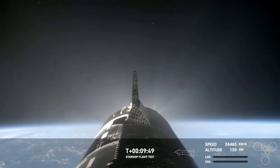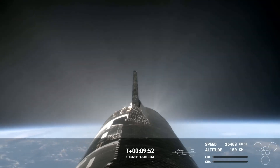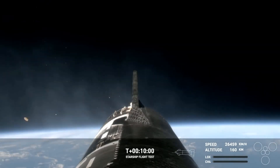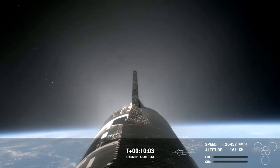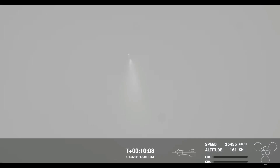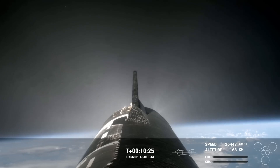Just to recap everything: we lifted off at 7:50 a.m. Central, 12:50 UTC — only nine minutes ago. We saw 32 of the 33 Raptor engines on Super Heavy make the ascent. We had successful cutoff, successful hot staging, all six engines on the ship powered it all the way into a nominal orbital trajectory. We've been getting live views from the ship on board. The booster was able to do its boost back burn.